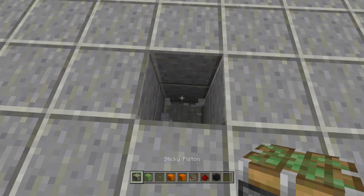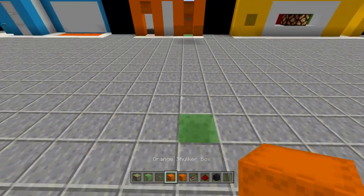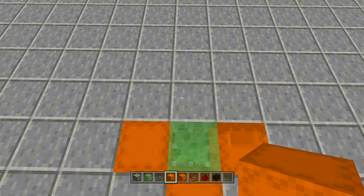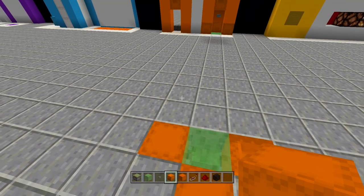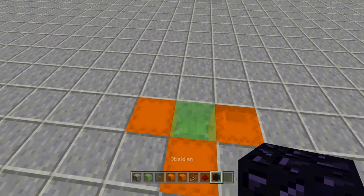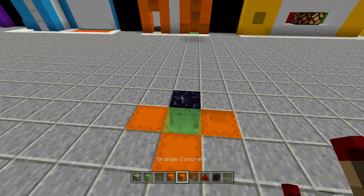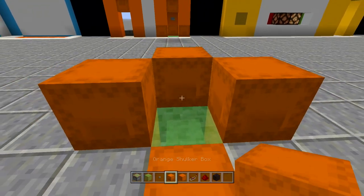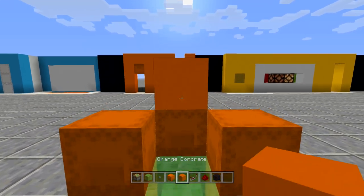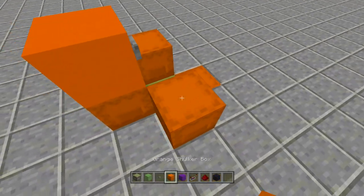No longer do we need obsidian around the slime block — it will just look a lot better. To build it, dig down two blocks, place in a sticky piston with a slime block on top. Now you can change up the colors around it — use colored blocks instead. This one will need an obsidian block at the back end. If you don't want to use obsidian, just move the redstone around a little bit. Come up another row of blocks and place your button on the back side.